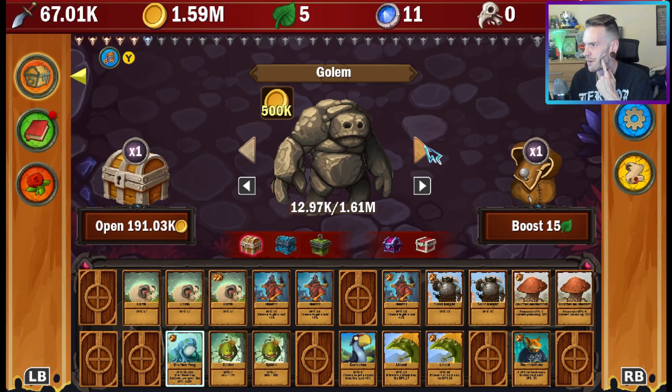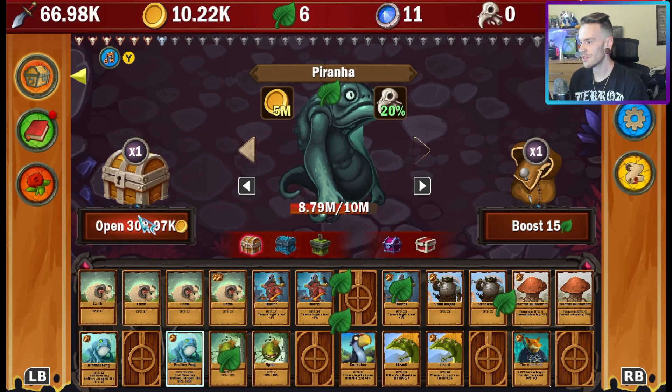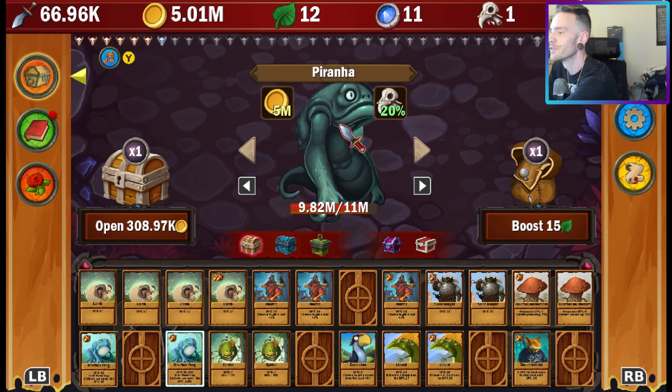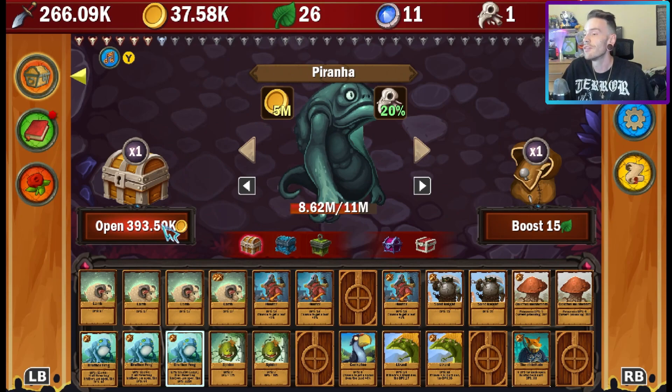It looks like the more DPS you do, the more enemies you unlock. We got a piranha with arms — he drops loot and gives us five million in coin. I'm going to spend our money to get the DPS boost, since brother frog turns my DPS into 200k. We've got five million, let's finish up this deck. We've boosted DPS from 66,000 to 266,000, which will take this enemy down a lot quicker. We got one sphere, and I should be hitting 100 leaves soon.